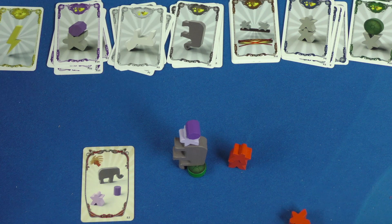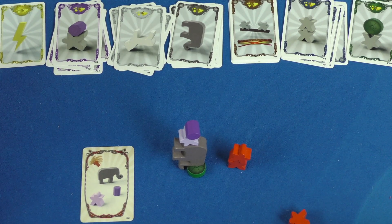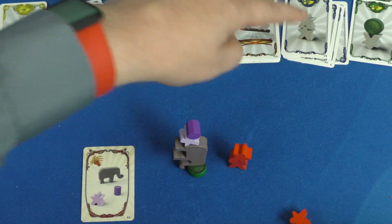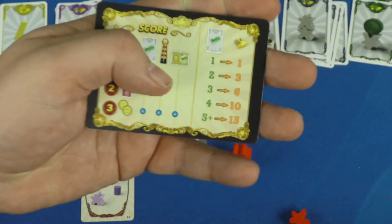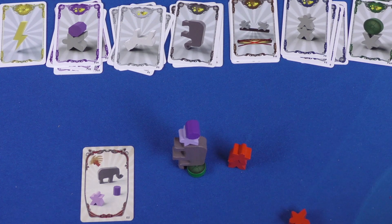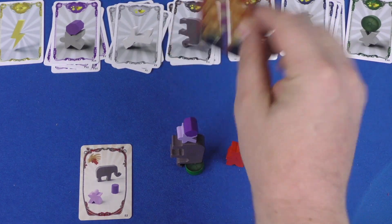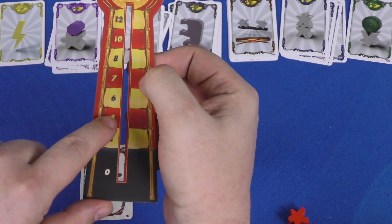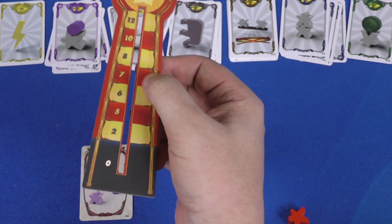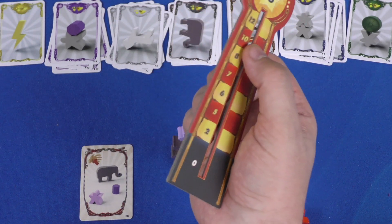If you are the first one done, then you've accomplished this card. At the end of a round, you see how many cards you accomplished. In this case, I've accomplished four cards. Accomplishing four cards gives me ten applause. But also, I measure my highest one — I got up to five on the measuring meter, so that's 15 applause total. No matter what you do, you get at least ten. If you make less than ten, you get ten applause.